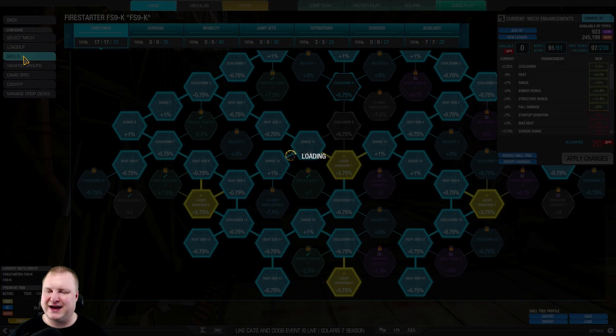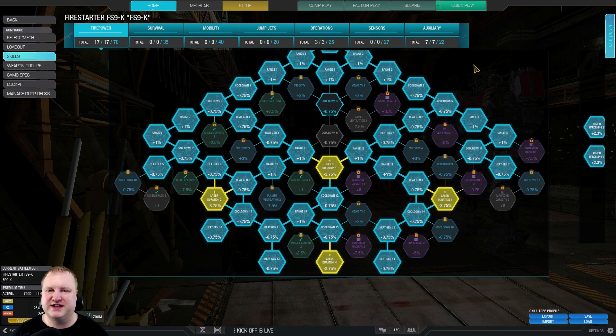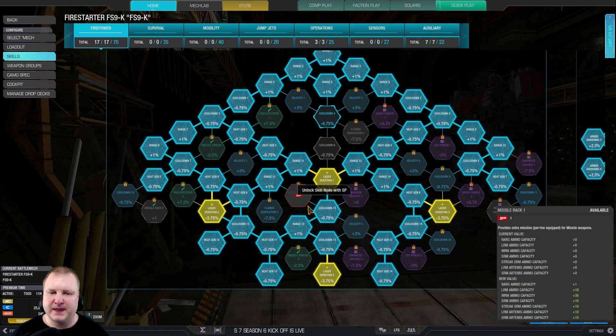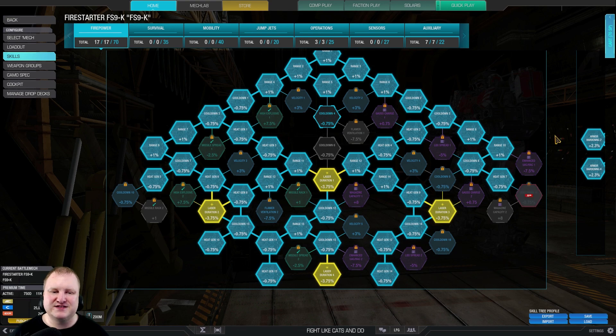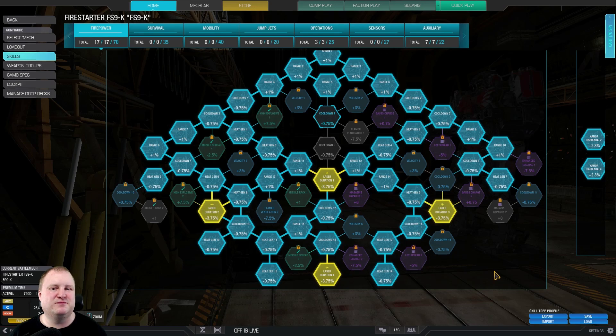Let's have a look at the skill tree, because there are some skills that are complementary to this build. For the firepower tree, this might look a little bit weird but there is method to my madness. We have all the laser duration nodes, as well as all the heat gen nodes and all the range nodes. What I don't have is all the cooldown nodes, because I don't really need that cooldown — I don't mind a 0.1 second longer cooldown on my medium pulses. What I want is for them to reach further and be more heat efficient.